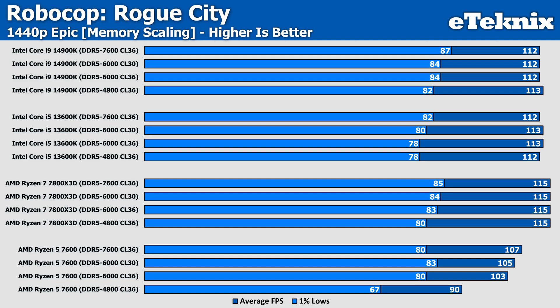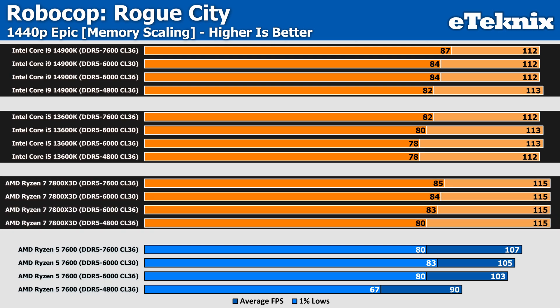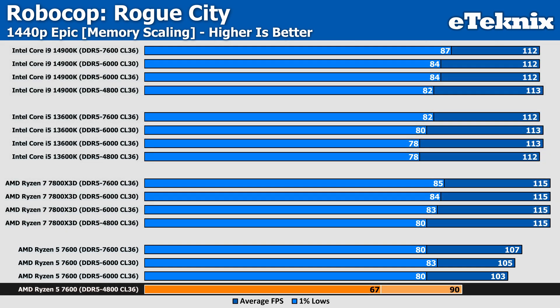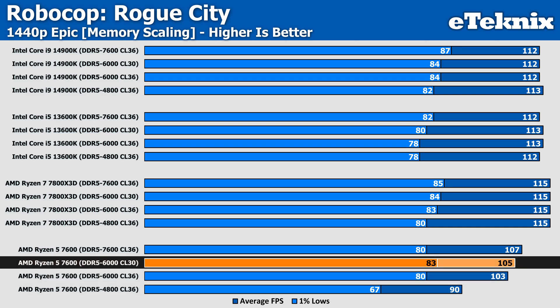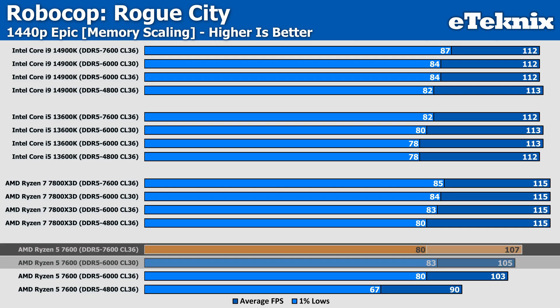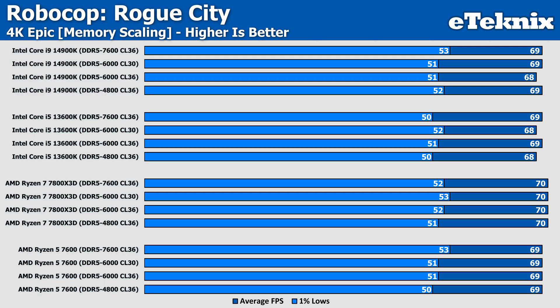On the Ryzen 5 7600, the jumps are much bigger — an 18% improvement when bumping speed beyond 6000MHz from 4800MHz, though speed still only manages to beat timings by a small margin. At 1440p, the i9-14900K, i5-13600K, and 7800X 3D see no real benefit from faster or tighter memory, while the Ryzen 5 7600 sees a sizeable 14% gain moving from 4800MHz to 6000MHz, with an extra 2% from tightening timings, and another 2% from 7600MHz memory. At 4K, there's really no ground to cover — all CPUs tested came in nigh-on identically, so faster or tighter memory at 4K would be a waste of money.